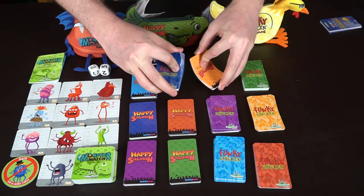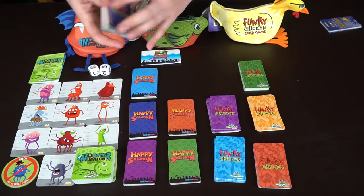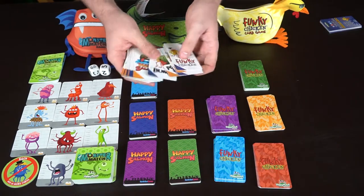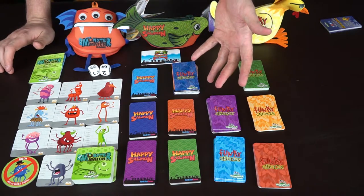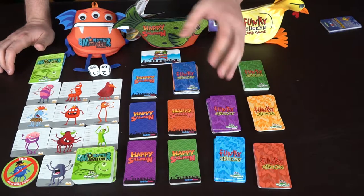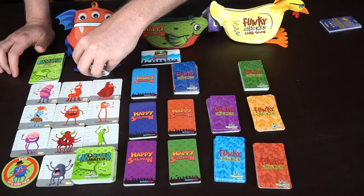If you want to mix things up, you can take cards from both games — same color or different colors — flip them all over and start matching. So you might have Funky Chicken, Pound It, Funky Chicken, Pound It, Bump — just trying to get all the cards down. Happy Salmon and Funky Chicken are circle party games focused on movement, while Monster Match is a table party game focused on the dexterity of quickly matching cards to the dice roll.